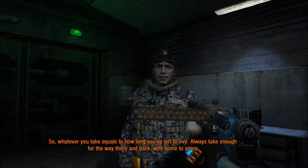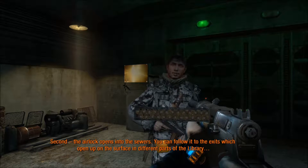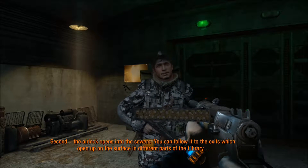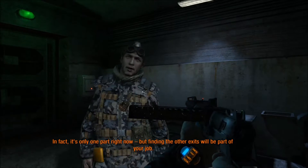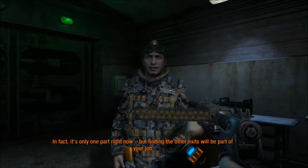Always take enough for the way there and back, with some to spare. Second, the airlock opens into the sewers. You can follow it to the exits which open up on the surface in different parts of the library. In fact, it's only one part right now, but finding the other exits will be part of your job.